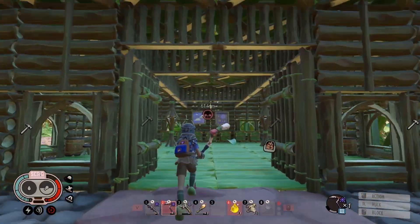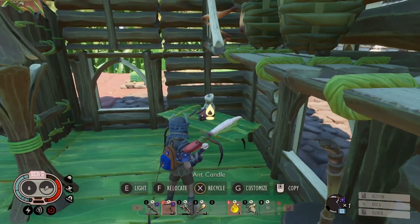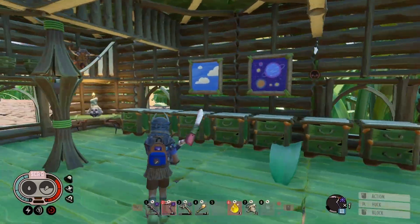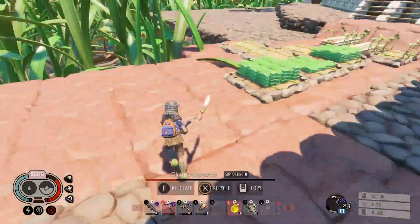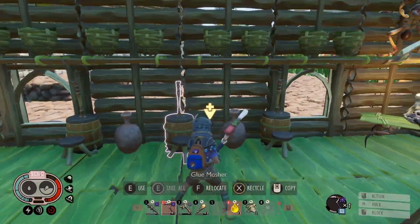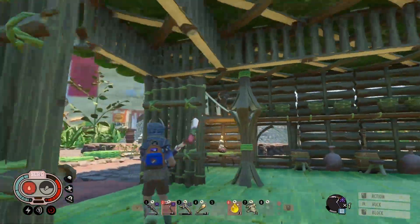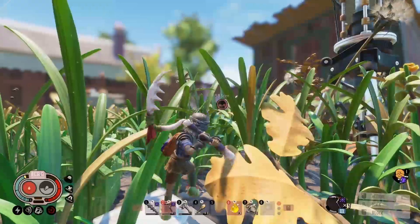We got the roof done. Added some little interior bits. We just got the first house done. Here's the inside of it. This is the glue-making house. These chests are gonna be for all the glue pieces and bug parts. Next, we have to make an armory over here.